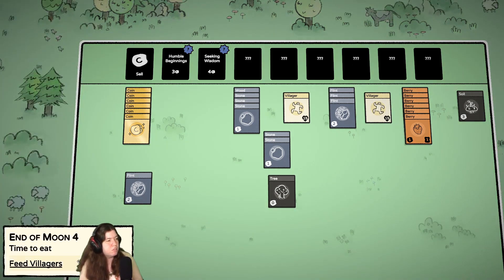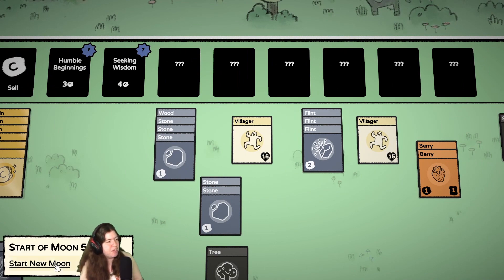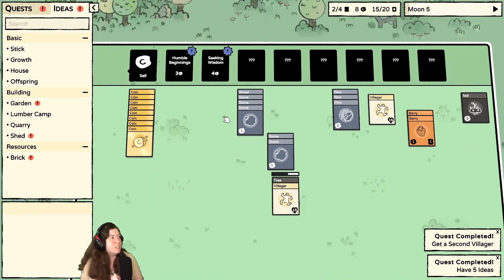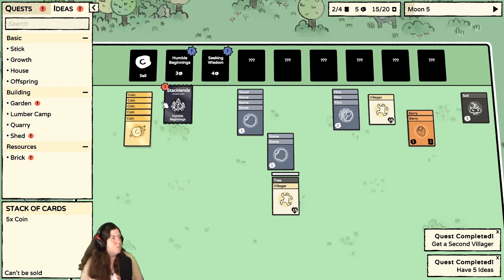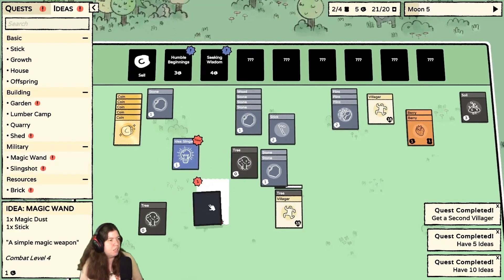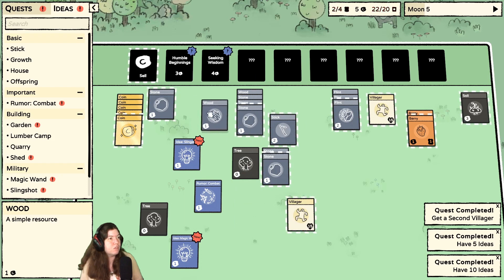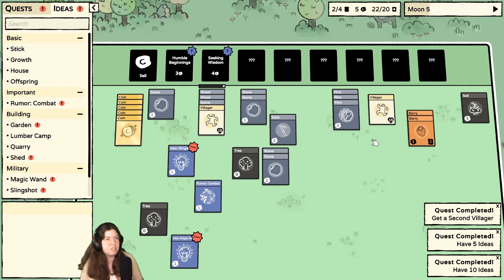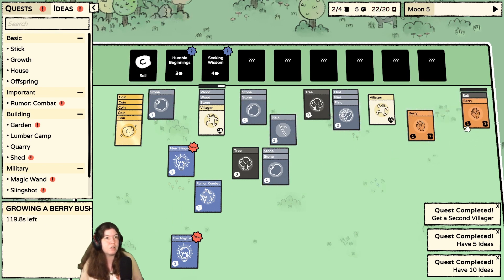Okay, we have enough berries — let's hold off. Everyone is fed. Let's hope to get some wood this time — I might sell some flint because I don't need that. Hope for some soil. Oh, a weapon! I got a whole pack of weapons in it. Oh, there's another wood — so two wood and a stone and a villager. Yes. Oh, we need more food — this is not going to end well.